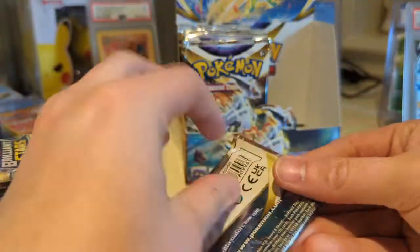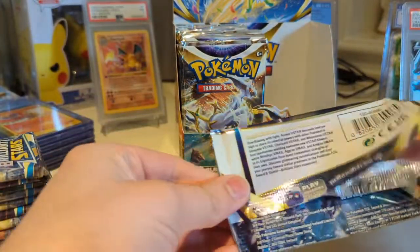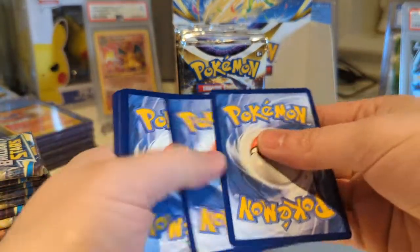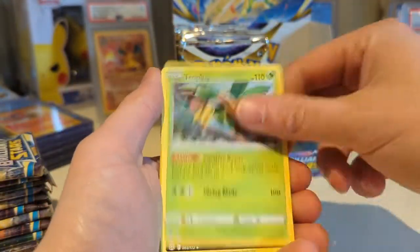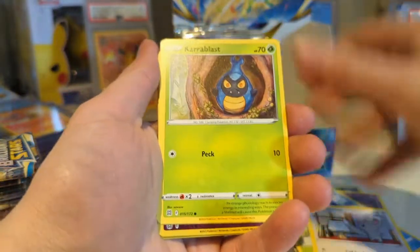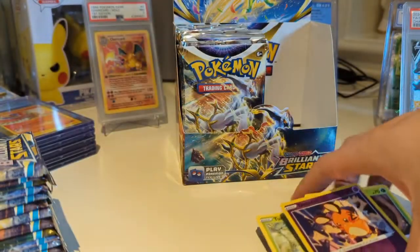I had Genny ship me one of these boxes sealed, and he opened the other ones for me, and we pulled the Gold Arceus, Rainbow Rare Arceus, and Gold Ultra Ball, which was actually the first time I pulled that as well. So there is really not a lot that I need left in this set. I almost have a master set on my own, which is kind of crazy to think about.